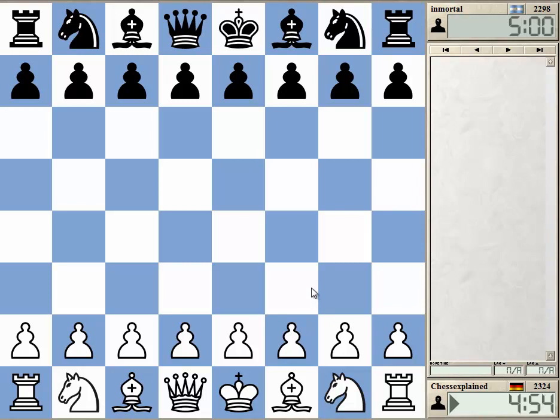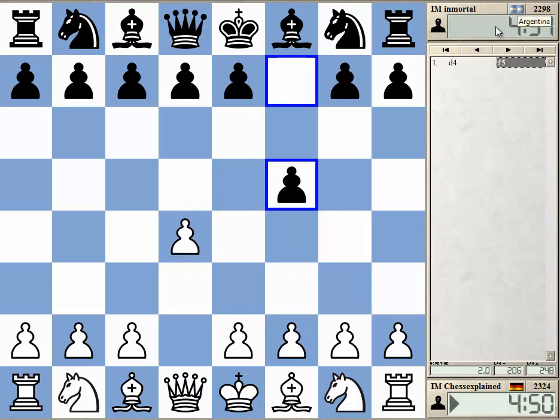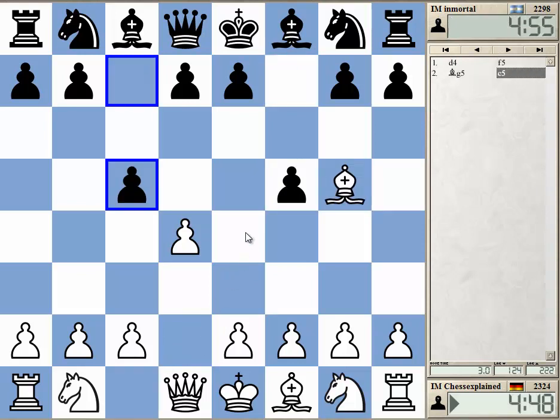Welcome to this video. We've got White again against Immortal from Argentina, and Dutch Defense. White has many ways to combat the Dutch — c5.